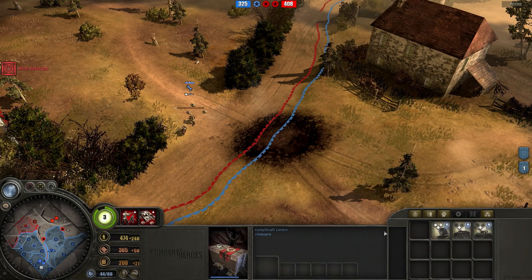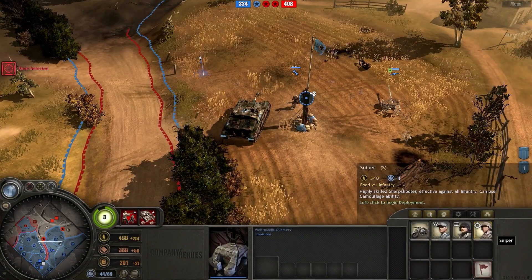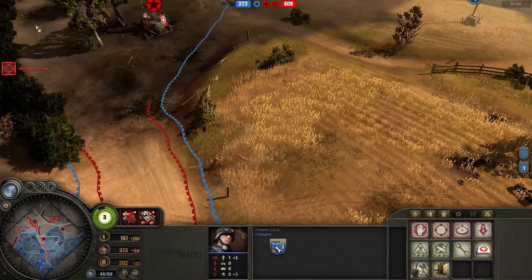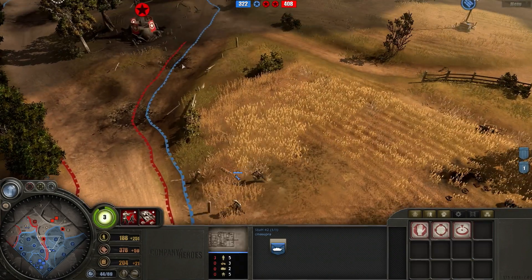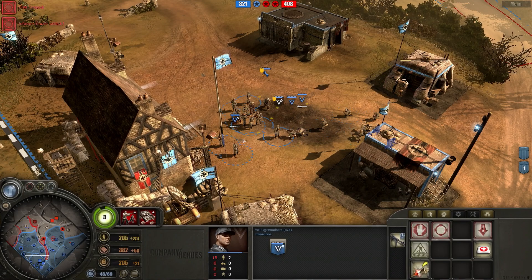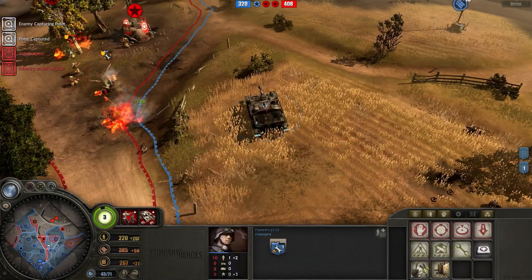My opponent was too good this game at retreating his squads on time and paying attention to all the battles happening simultaneously. Here you can see where I actually remembered the mine was located. I sent the Pioneer squad there so they would automatically remove the mine. If you have them going somewhere and they happen to find a mine on the way, they will not clear it - but if they're going somewhere and there's a mine where they are going, they will automatically clear it. Tip of the week, if you didn't already know that.